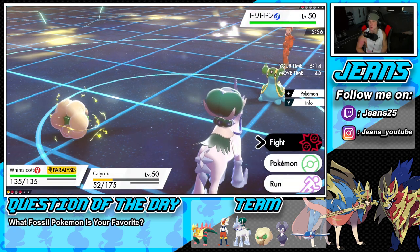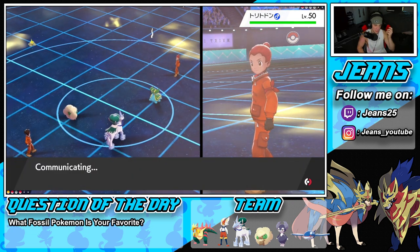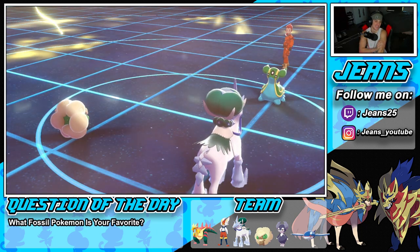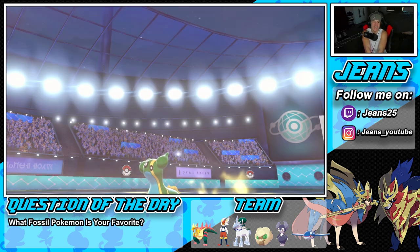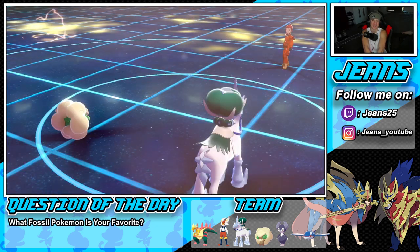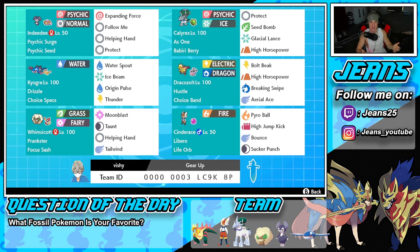Easy perfect record — we steamrolled all three opponents today. We go tailwind and c-bomb just to secure the last pokemon, making sure we have speed, then it's four times super effective seed bomb dropping — light work. 3-0, another perfect record. First battle was super simple: Kyogre, Whimsicott, helping hand, water spout, choice specs — everybody's dead. Second battle we dominate, third battle we dominate, and we pull off a clean perfect record.